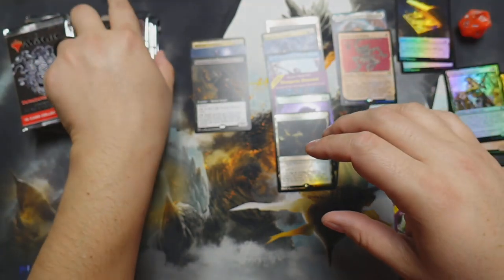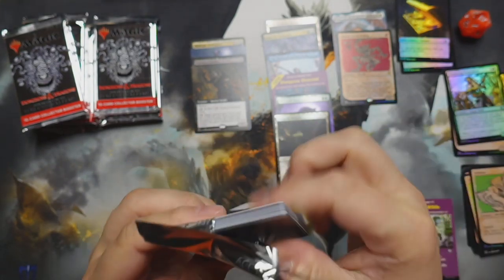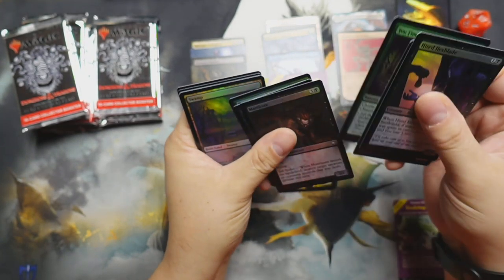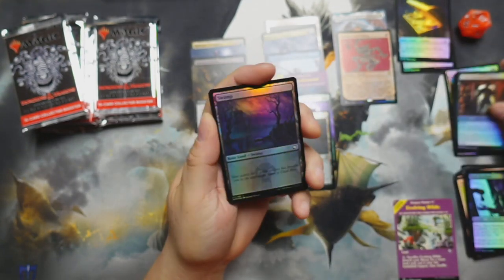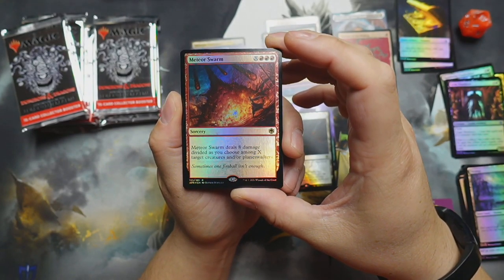We got an Icingdeath — that one's going for a pretty penny, so not bad at all. We got some commons, some uncommons, a land, and then we got Meteor Swarm — very nice!